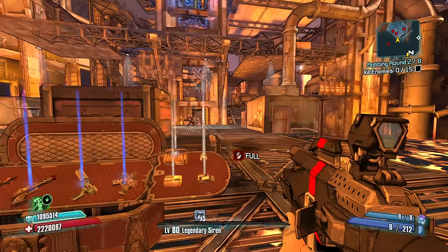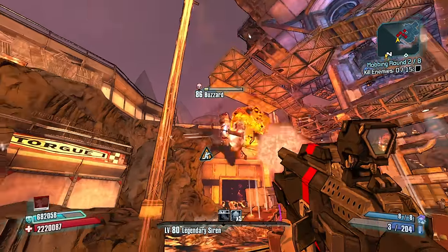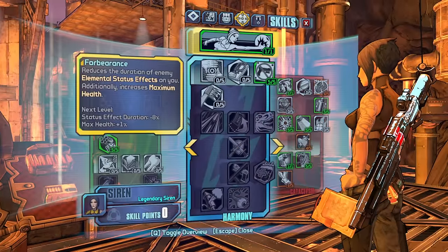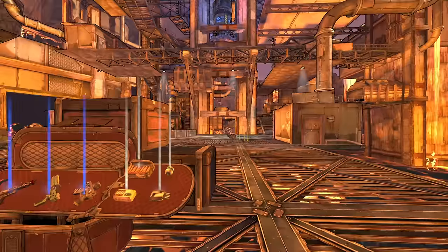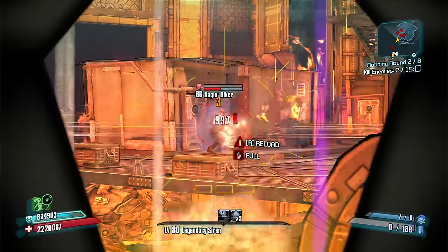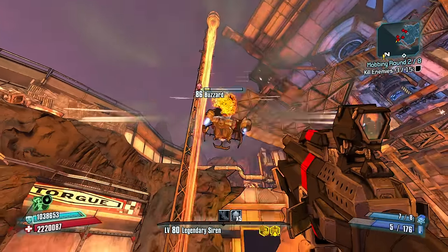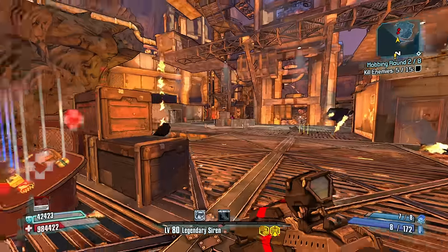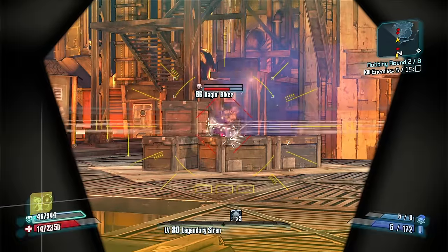Okay, here we go. One enemy at a time here. The buzzards can go ASAP. Maybe I do want a Singularity. The stage is hard to see in. Longbow Shock Singularity — let's toss it right there in his way. He pulled in, and I blast ya. Here we go. Where's that buzzard? Whoa, whoa, whoa. No, no, no. Here we go. Sweet Release, do your thing. Okay, I give credit for that Singularity for trying.